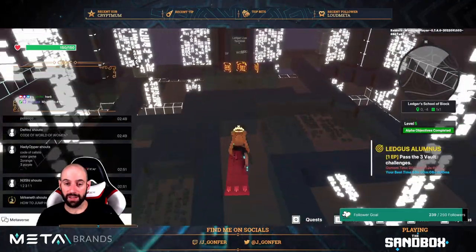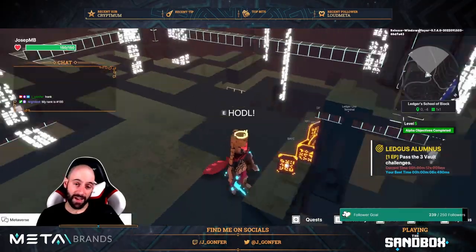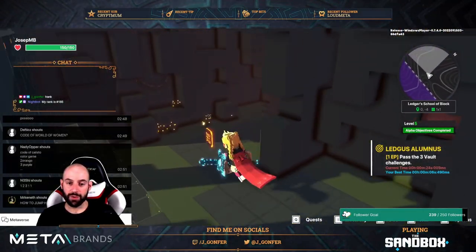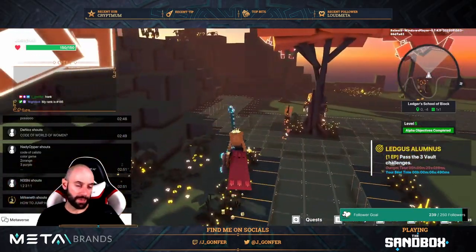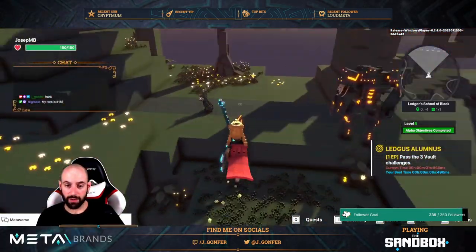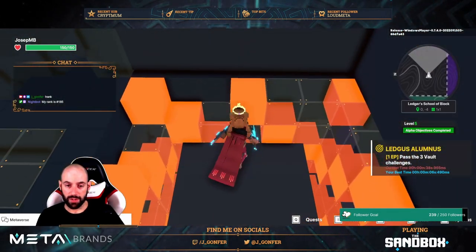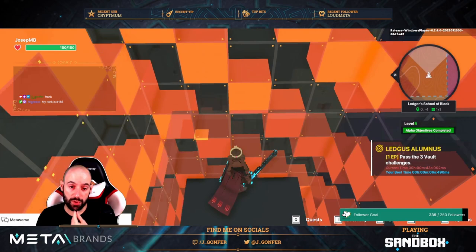Anyway, at least we tried. Right now what I'm going to do is go to the key more advance and complete the quest for the keynote. We are going to get everything ready for later, so let's drop here the NFT card and complete the Electus Alumnus quest.